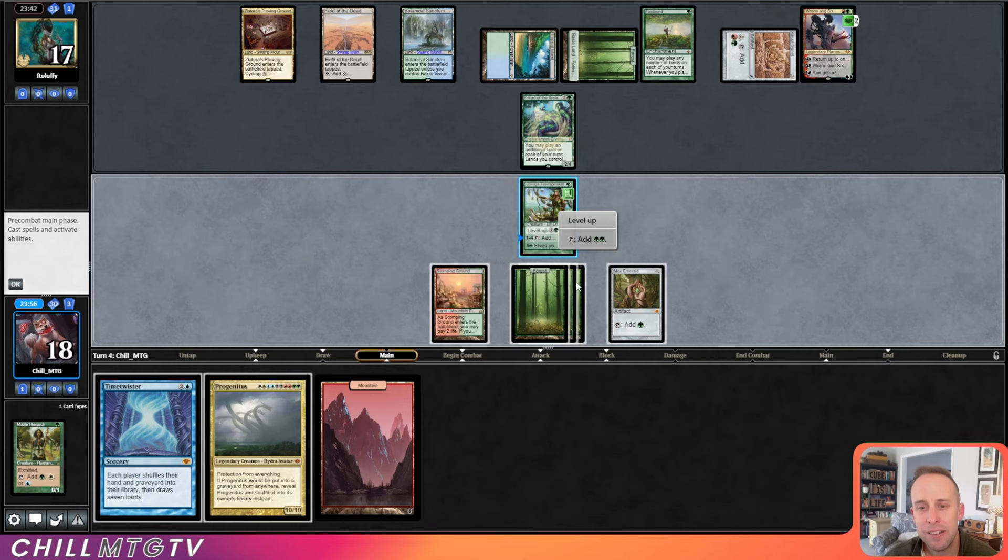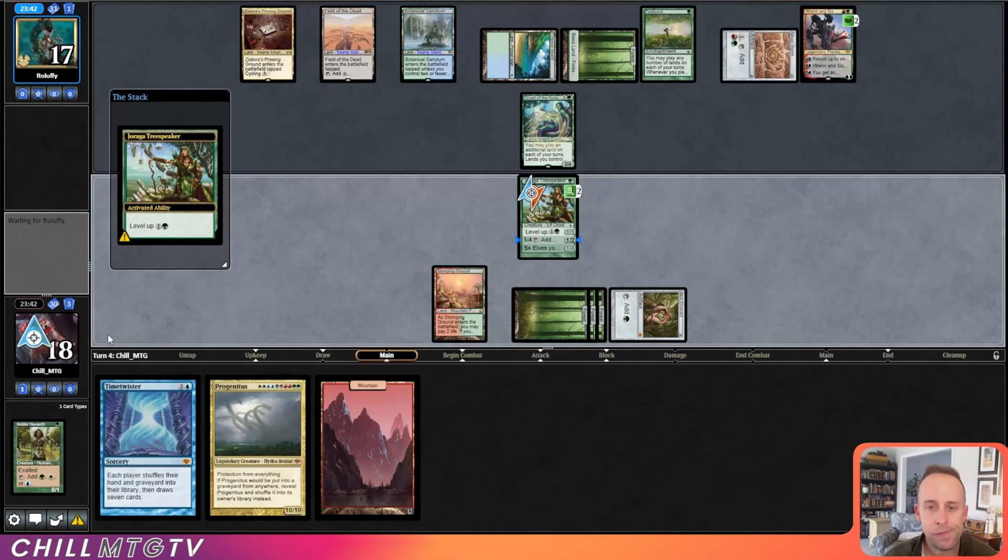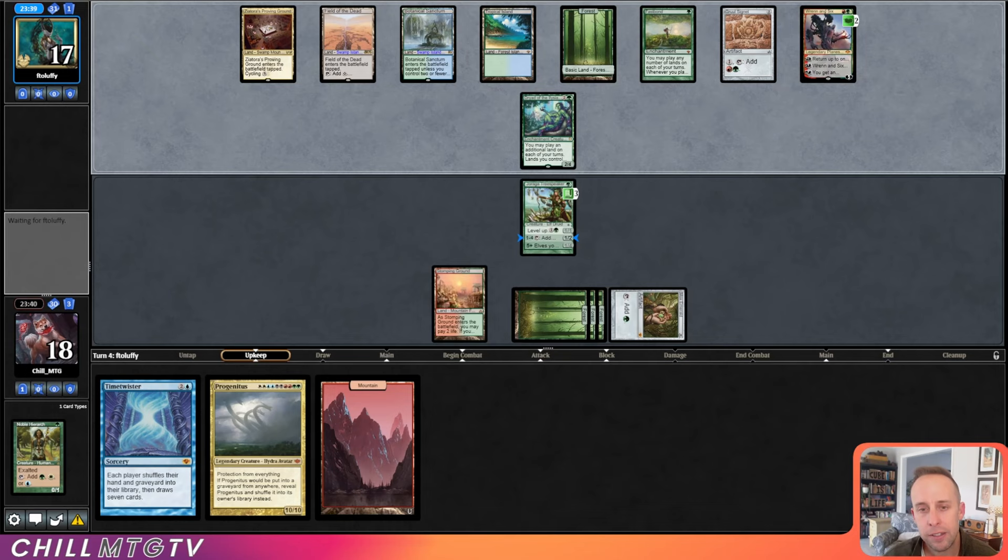We'll level up this Tree Speaker — we could have leveled up last turn as well. I never really find a leveled-up Tree Speaker to do anything, so it's kind of like playing with a fidget spinner right now. Our opponent still needs about two more land types before Field of the Dead is turned on.